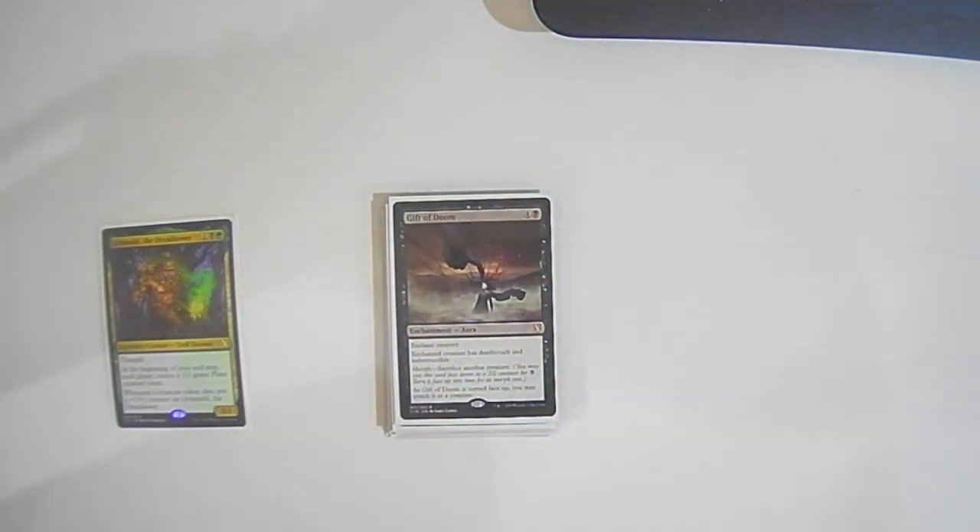Gift of Doom: four colorless one black — it's an aura that enchants a creature, giving it deathtouch and indestructible. The nice thing is it has morph, so you morph it down as a 2/2, then turn it face up at any point to attach it to a creature by sacrificing a creature. A nice way to give deathtouch and indestructible just in case of a board wipe. The only downside is there's probably a good point to add more morph cards so opponents don't expect it — eventually they'll say 'it's the only morph card in your deck, it must be Gift of Doom.'